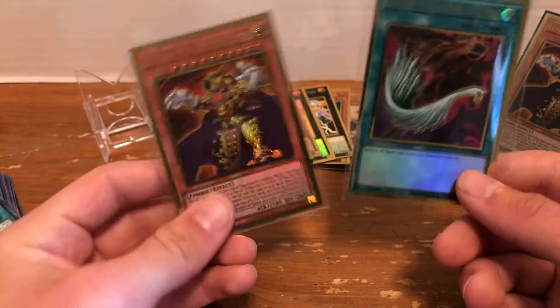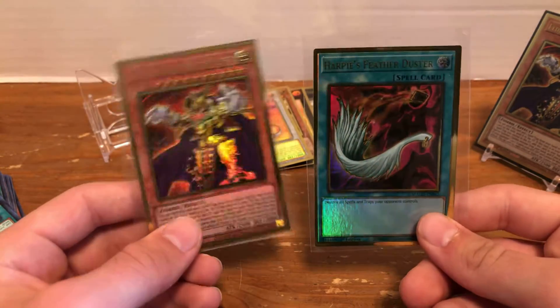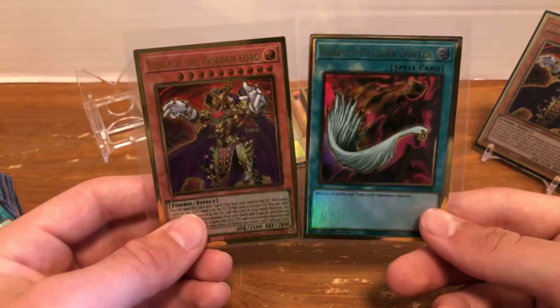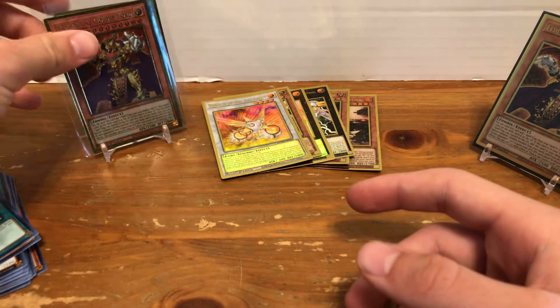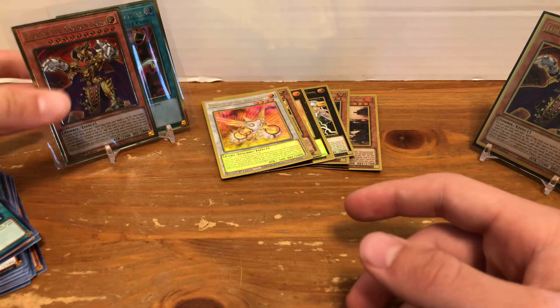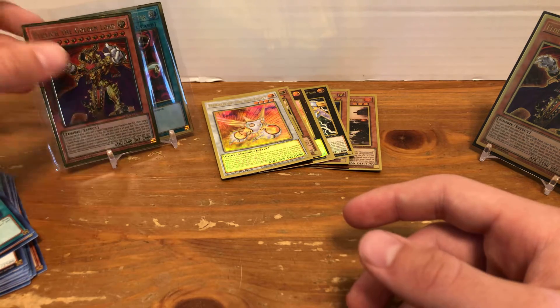And then two big hits — Harpy's Feather Duster and Eldritch the Golden Lord. So yeah, that's just going to be about it for Steel Family Cards Maximum Gold Unboxing 1. I do have another box on the way, so we'll probably be cracking that sometime next week.